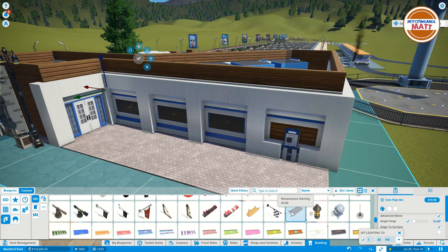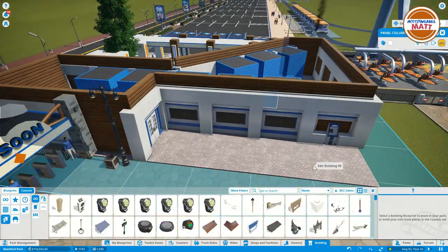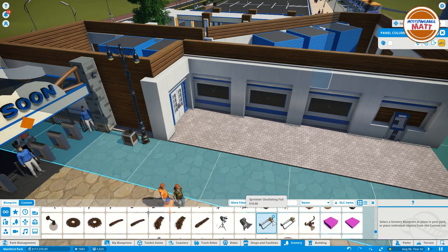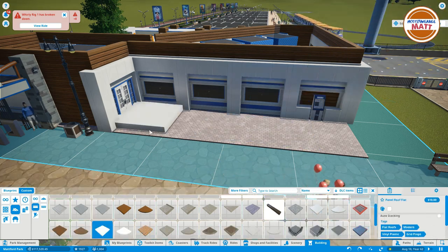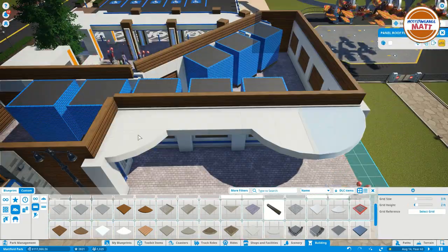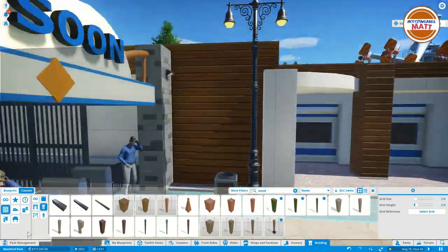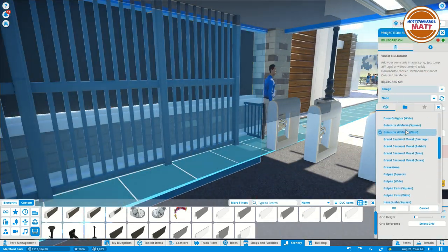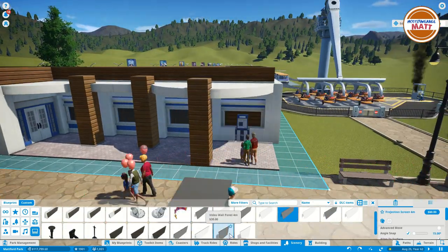We get another door on the inside of the park and randomly decide to add a beam up there because it adds a little bit more character and definition. I was struggling to figure out how to have some type of shade for people standing talking to guest services — I recently downloaded a bunch of things from Idro off the workshop, and these canopies didn't quite fit. So we go back to our panel pieces and try to make a little interesting design that kind of fits pretty well.